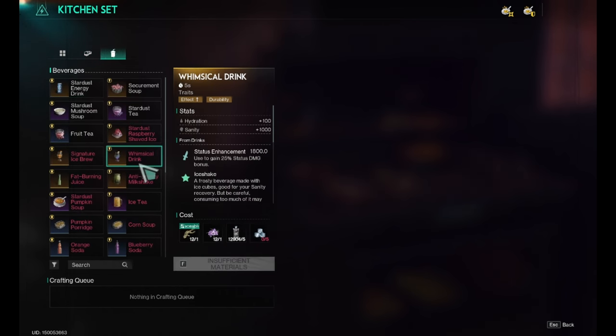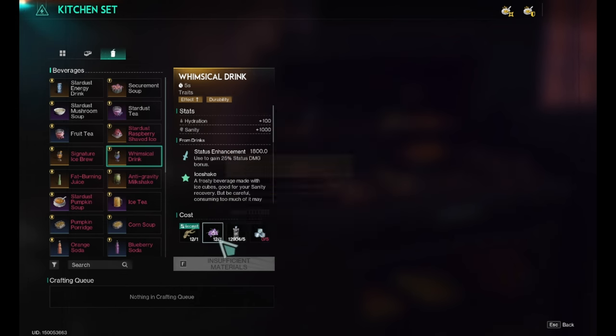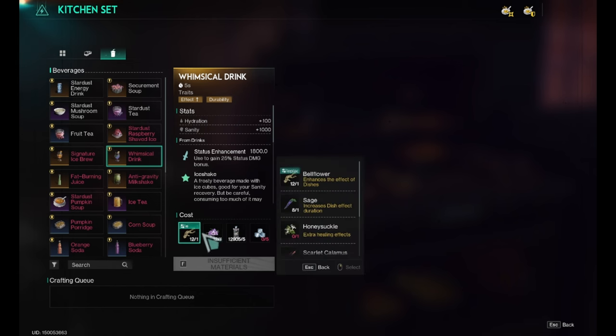The whimsical drink is even easier to make. You need purified water, ice cubes, deviated saffrons, and one of a few plants.